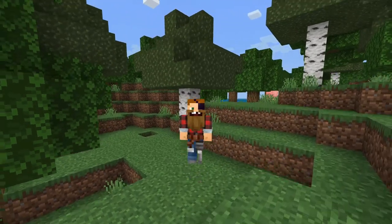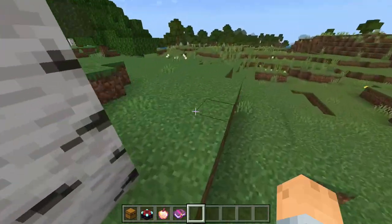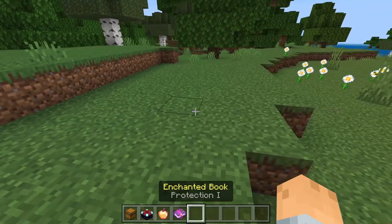Hey everybody, what's going on? It's Xorbs here and today I'm going to be showing you guys how to do this duplication glitch. To start out, what you're going to need is a chest, five dirt, and any items you want to duplicate. This works with any item.